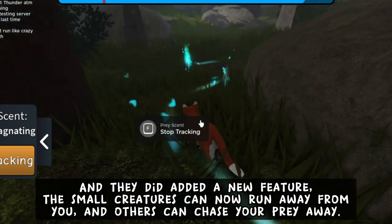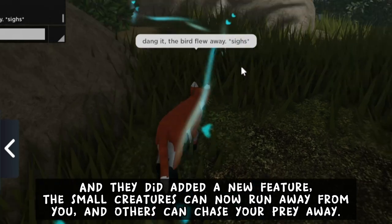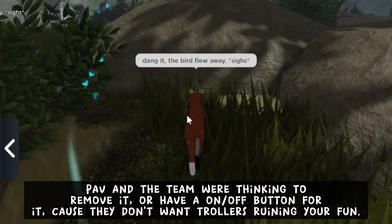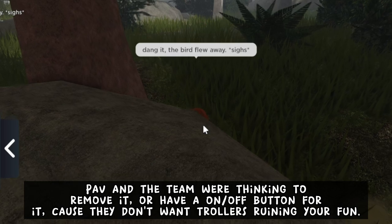They did add a new feature: small creatures can now run away from you, and others can chase your prey away. Pav and the team were thinking to remove it, or have an on/off button for it, because they don't want trollers ruining your fun.